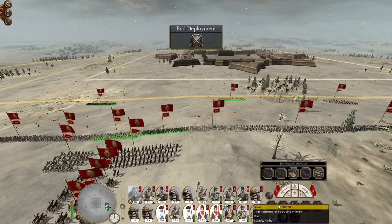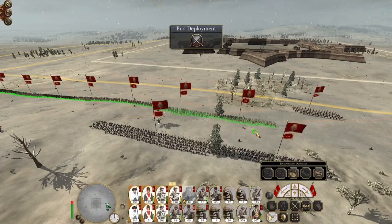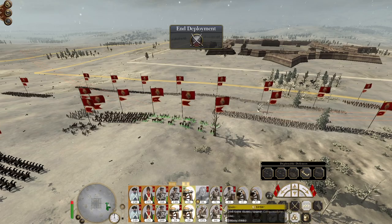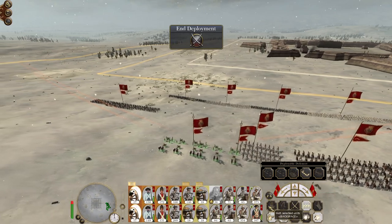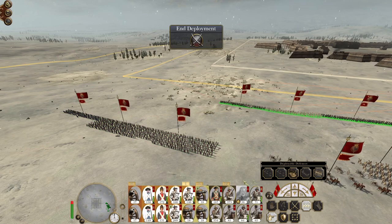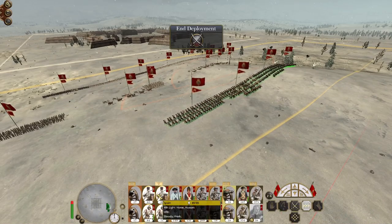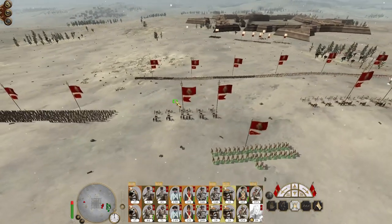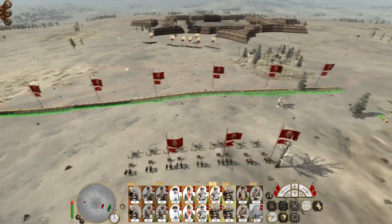Sometimes the enemy will just deploy right in your face when they're about to die. Let's keep all my infantry together, keep all my cavalry together, and you guys fire at will - general in the center. They can deploy right up in your face when they know the end is near.